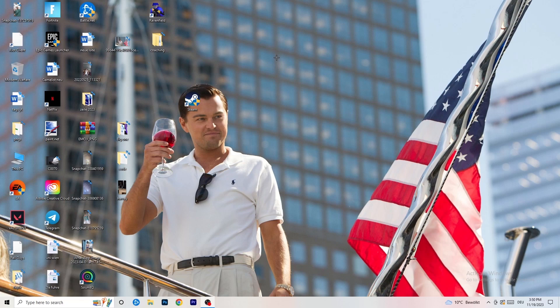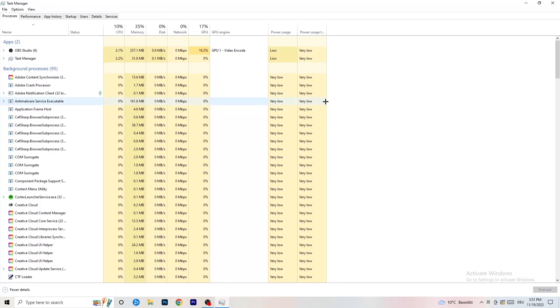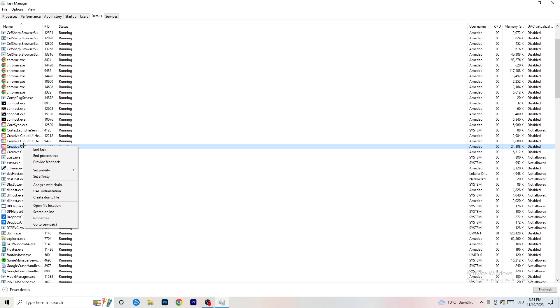Next, navigate to your taskbar at the bottom of your screen, right-click it and open Task Manager. Once it's open, go to the Details tab in the top left corner and search for your game or launcher. Right-click it, go to 'Set Priority', and set it to either Above Normal or High — try both and see which works better for your PC. Then try launching your game.